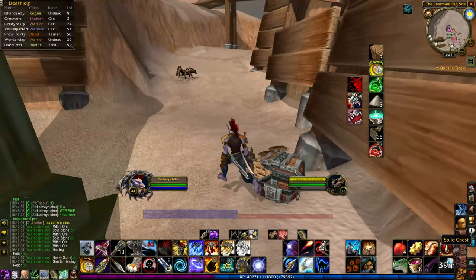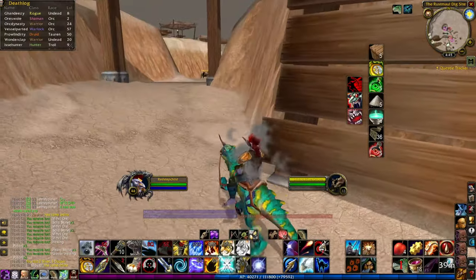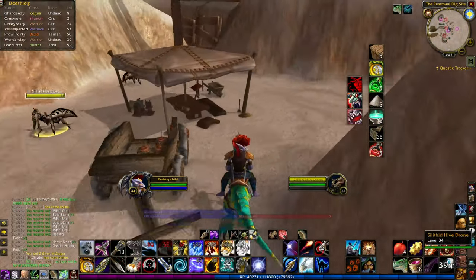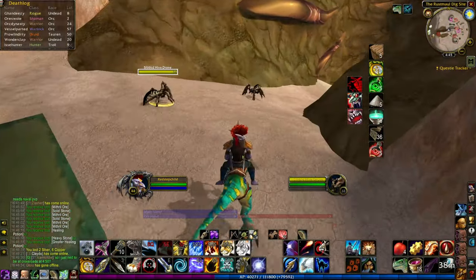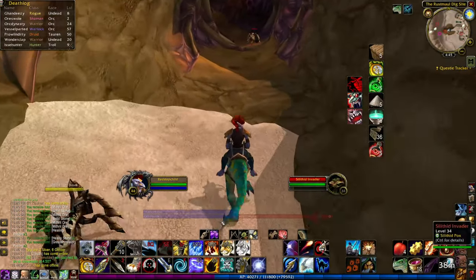The majority of the mobs in this area are neutral, but be cautious because if you attack one of the hostile Silithid invader mobs, that will cause the neutral hive drones to become aggressive, and they can swarm you from multiple directions at once, which can lead to some very sticky situations. A solid chest always spawns in this zone as well, sometimes in the cave, but usually around the dig site in about five different locations.